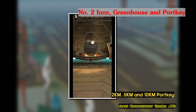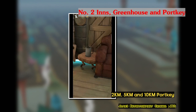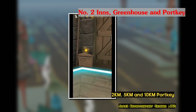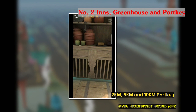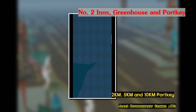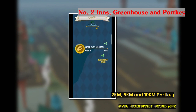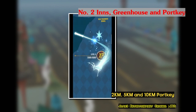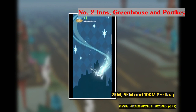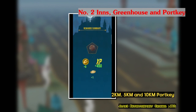You get items which will help you in your journey to become the greatest wizard. After you get these items and you're done, you'll proceed on to the next Portkey. This Portkey gives you a magical feeling of traveling through the portal, like shown in the Harry Potter movie itself.